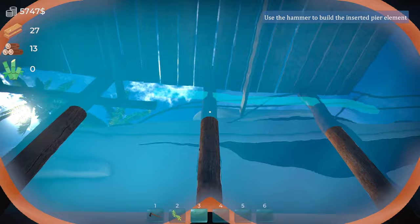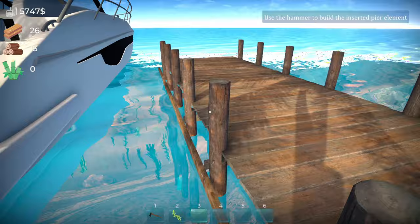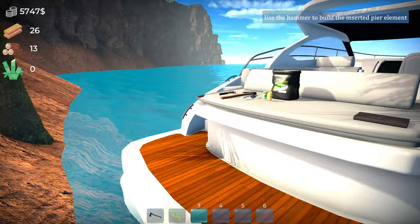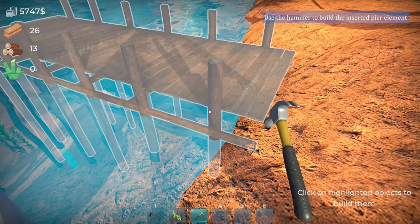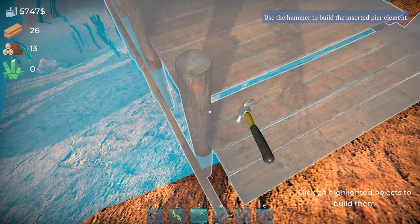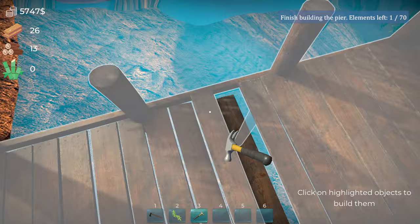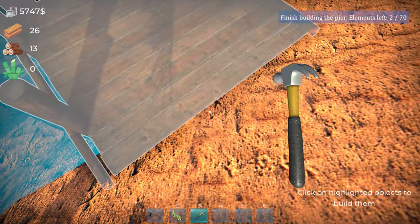Use the hammer to build — inserted. Okay oh god, do I have to go around with nails now? Oh my goodness, at least it's only one hit per thing. Clicking like a madman. It's not one hit per thing, is it? It's about 50. Well, two.